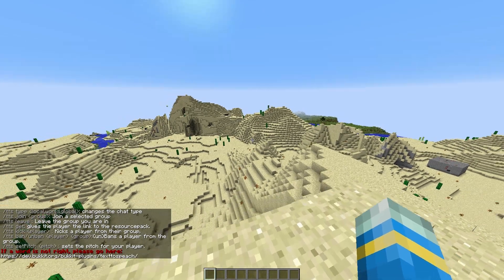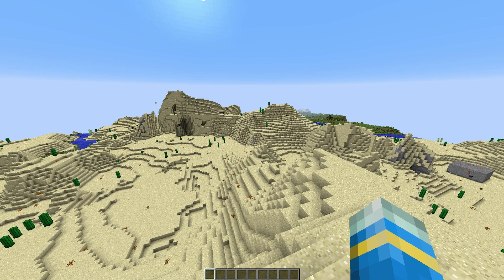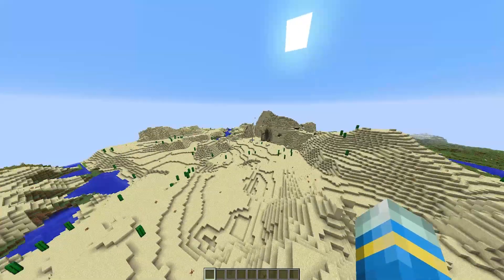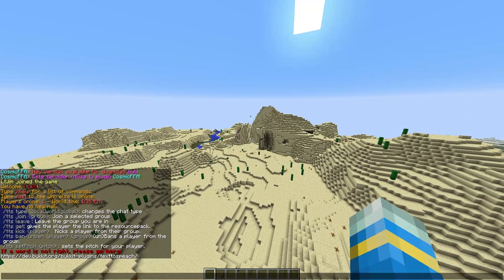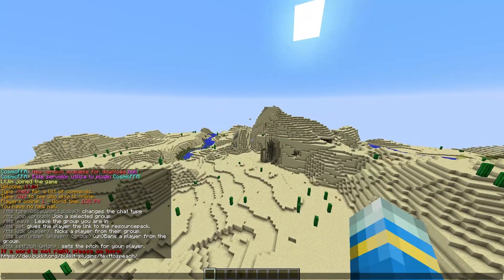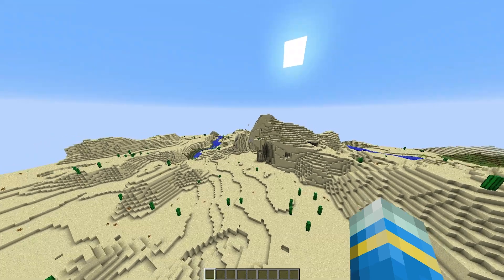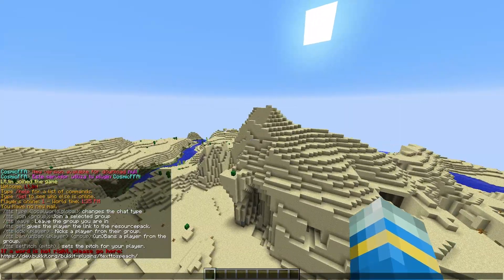If we do slash TTS you can see there are different types of groups. There's local, which is players around you; world, which is everyone in the same world as you; and global, which is everyone on the server. Depending on how many people you have, you might want to change this. You can even create your own group so all of your friends could chat together without hearing anyone else.